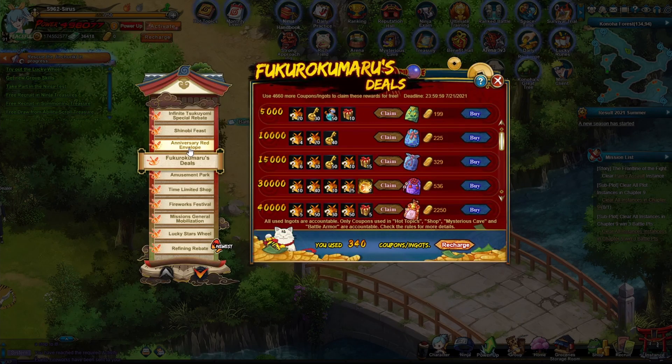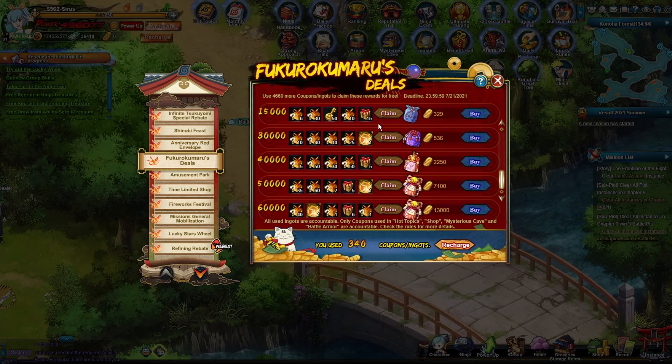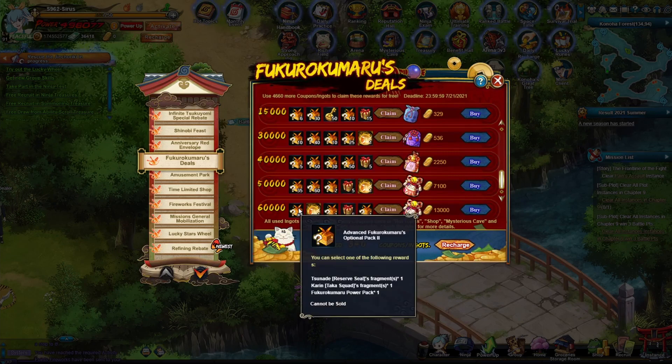It also makes the Fukumaru deals make a lot more sense — why they've had the 60k here — because this was kind of like the anniversary special, and not only that, it lasts two weeks. I don't actually plan on getting anything here though, because I don't actually need anything from the 30k, and I don't have enough coupons for the 60k.